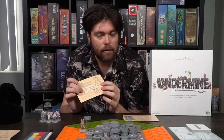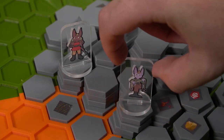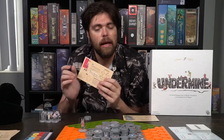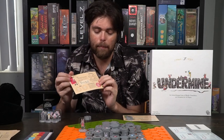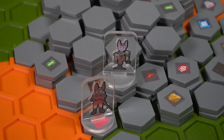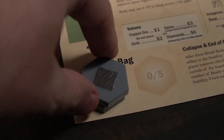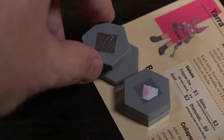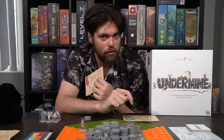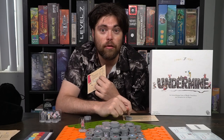You're also able to stand, but only if you have been knocked over by being antagonized or pushed. If you're on your side, getting back up costs two action points. Finally, to steal, you spend two action points, and if you're adjacent to another player, you can take one of their top resources in their bag. Each column in the bag has a total of five spots for resource tiles, and players can only steal the top one.